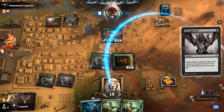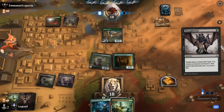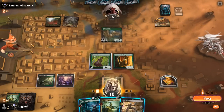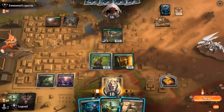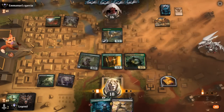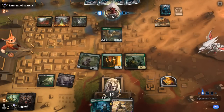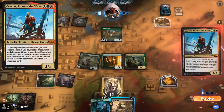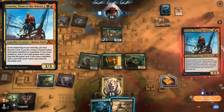Thoughtseize can take Evolution, leaving me with double Hapatra. We'll still need to find a way to get Yawgmoth in play. Opponent actually took Hapatra — that's interesting. Could Evolution now get Yawgmoth in play, or I can play Hapatra and then go for it next turn, which may be better. Keep a Fatal Push. Okay, Crucius — I can sac my treasure here to take out Crucius before they get a chance to trigger it.